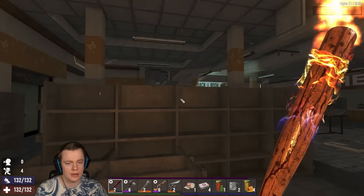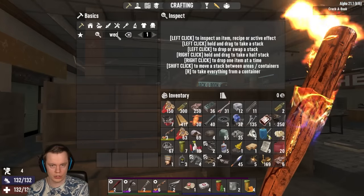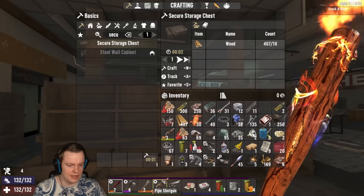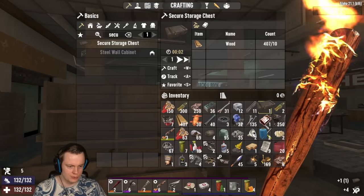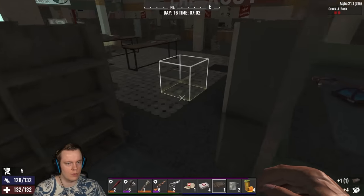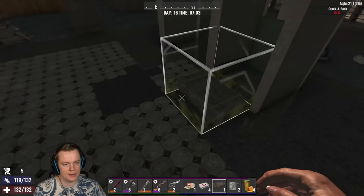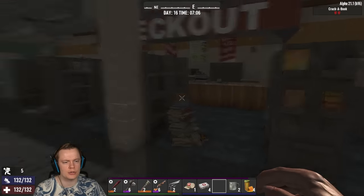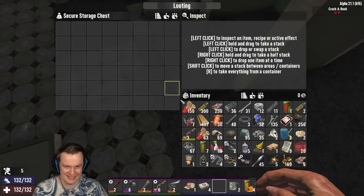I want to do this the fun way again. I'm going to make a secure chest — what the hell, a secure chest — and then I'm going to loot everything, and once I've looted everything I will show you all the books and we're going to read them all at once. So it's going to be a little bit of a surprise. You need to go through a metal detector to go inside a bookstore? What kind of people are reading books in here?